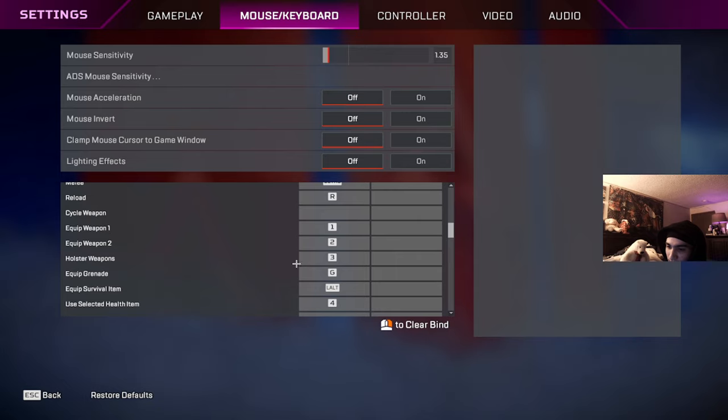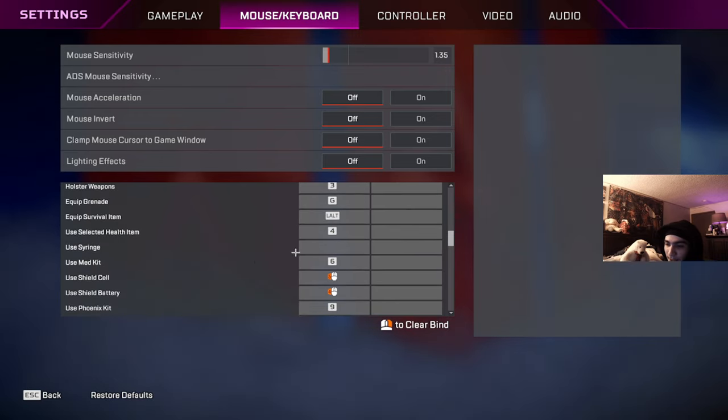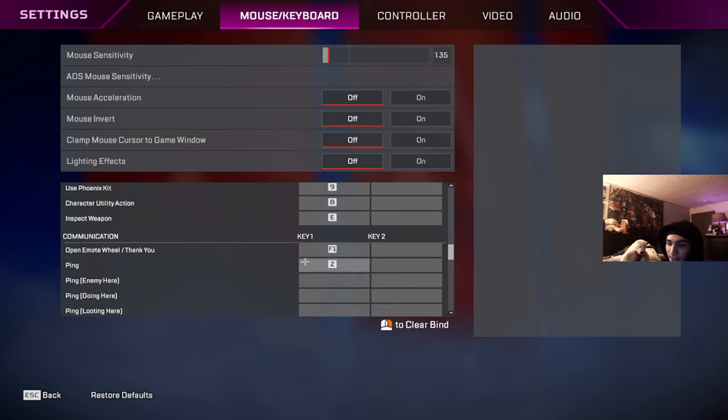Weapons are 1, 2, and 3. Grenade is G, survival item is Left Alt. For the heal wheel I mostly use that rather than individual keybinds. Shield cell and shield battery are bound to my side mouse buttons — that's very clutch, I recommend it. Finisher is 9 but I don't use it. Contextual action is B, inspect weapon is E.